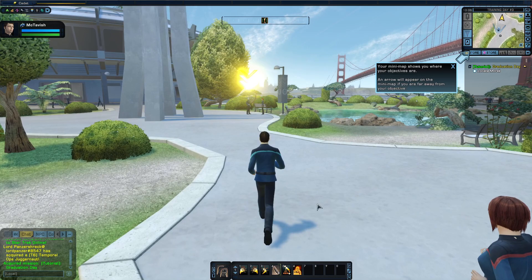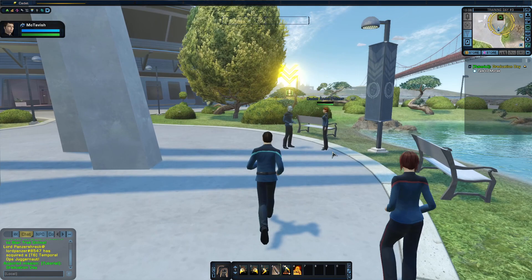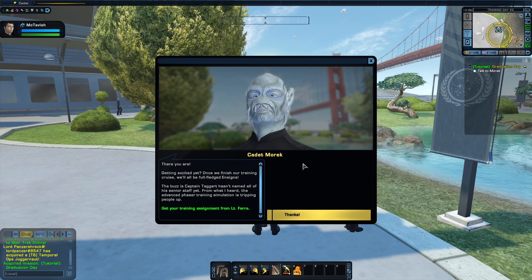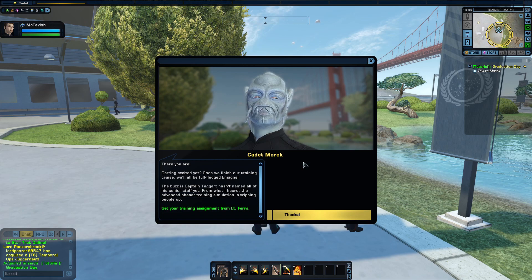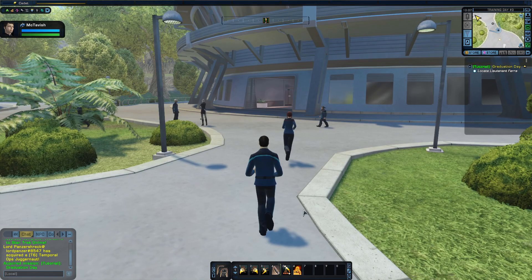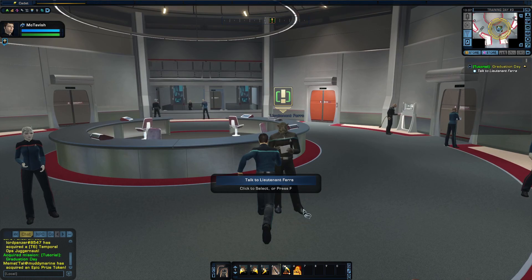An arrow will appear on the minimap if you are far away from your objective. As you can see, we do have the map up here. Let's close that. Cadet Flores is following us. And we've got a Benzite — Cadet Morik. There you are. Getting excited yet? Once we finish our training crews, we'll all be full-fledged ensigns. The buzz is Captain Taggart hasn't named all of his senior staff yet. From what I heard, the advanced phaser training simulation is tripping people up. Thanks. So now we have to follow Cadet Flores, and next we need to do one major task here.